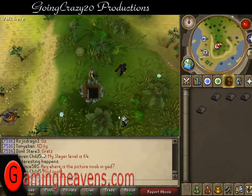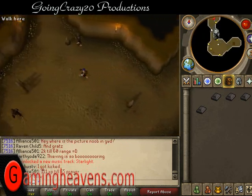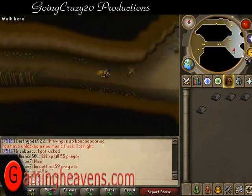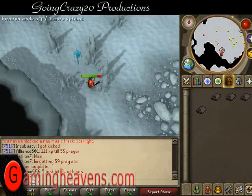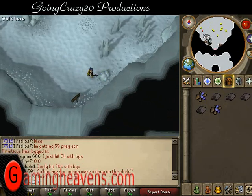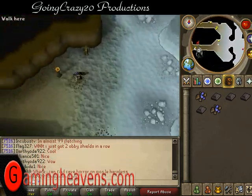All enemies in the dungeon are aggressive, so beware. Go west and then north until there's a path to the east, then go east all the way through — past the hobgoblins, into the icy part, to the south section. Hide behind a rock and mine the Blurite ore. Remember, if you want to make your own sword, get two ores and run back out.